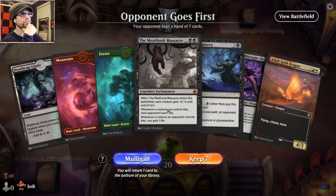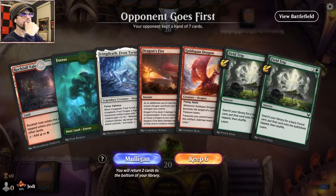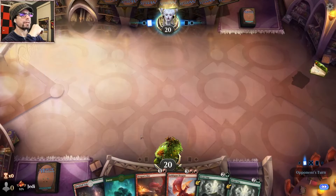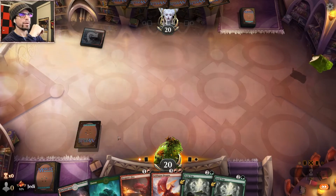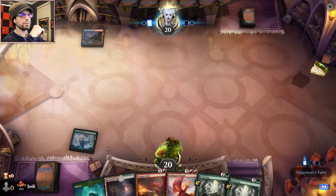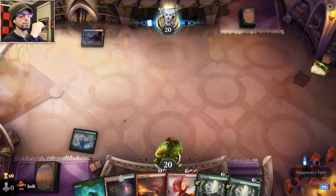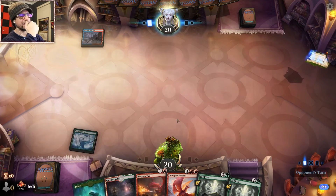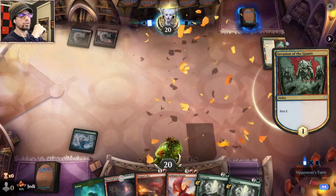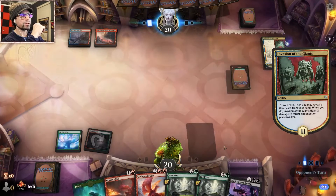Opponents going first — we have our Jund plus two removal spells. I think we gotta ship it. We can hold on to this, tuck the Icing Death, and then hopefully Dragonfire bridges the gap. Alright, cool — World Tree helps. I guess we still should've played Veil. Alright, we want to definitely Field Trip — let's see if we get punished here. Okay, we don't get punished. This is the Giants deck — this is going to be interesting, very interesting actually.